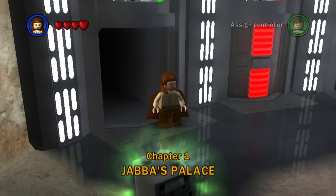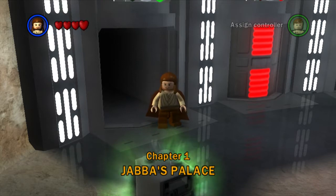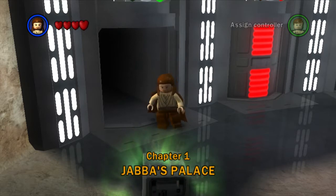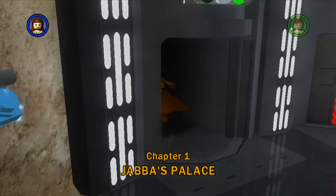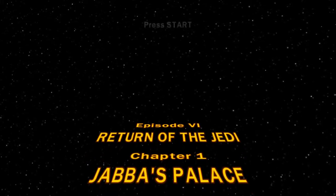Hi everybody, how's it going? Welcome back to this 100% walkthrough of LEGO Star Wars: The Complete Saga. Today we are taking on chapter one of Return of the Jedi — it's called Jabba's Palace. Let's do it on story mode, episode six, Return of the Jedi, chapter one: Jabba's Palace.